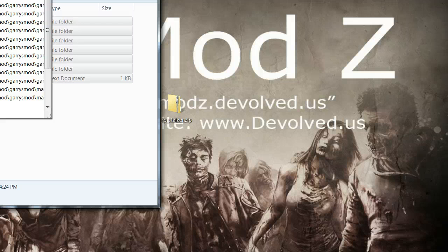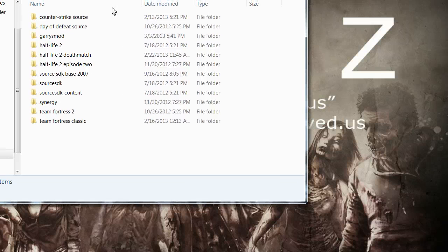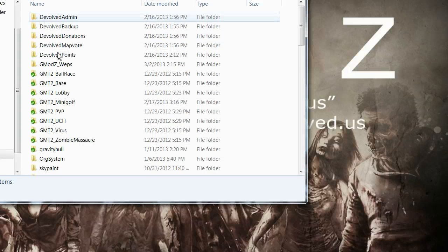It should look something like C, Program Files, Steam, SteamApps, your Steam username, and then you'll get to another folder that looks like this. You should see Garry's Mod, and then a second Garry's Mod, and then head into your Add-Ons folder.